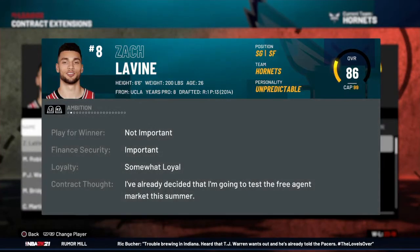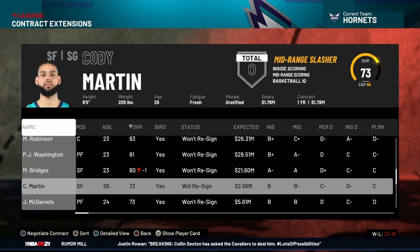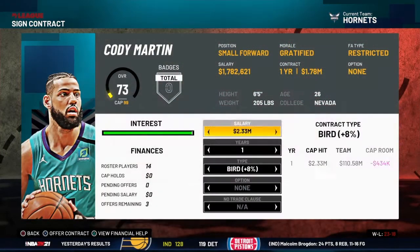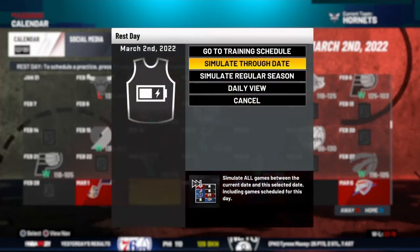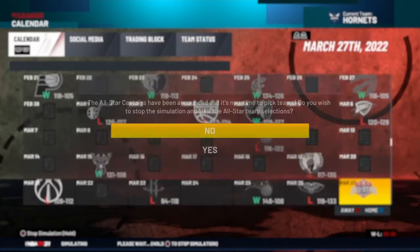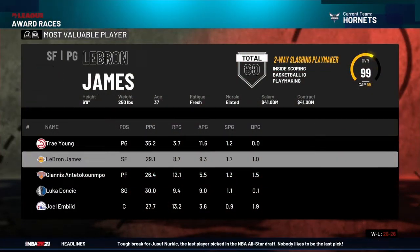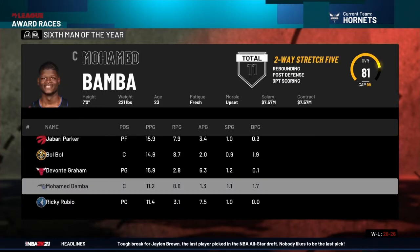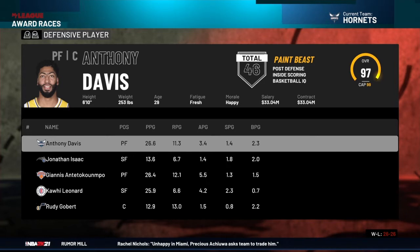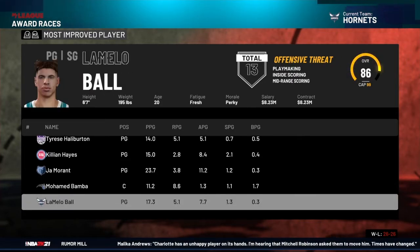At the contract extension deadline, Zach LaVine says he wants to test free agency. I extended some players one more year — I don't know if I'll be able to keep all of them, but Cody Martin will resign, which is super cheap. Coming up on all-star weekend we're 26 and 26, perfectly even. Looking at award races: Anthony Davis is a top candidate for Defensive Player of the Year with 1.5 steals and almost three blocks a game. LaMelo is fifth for most improved — probably won't win it but he's close.